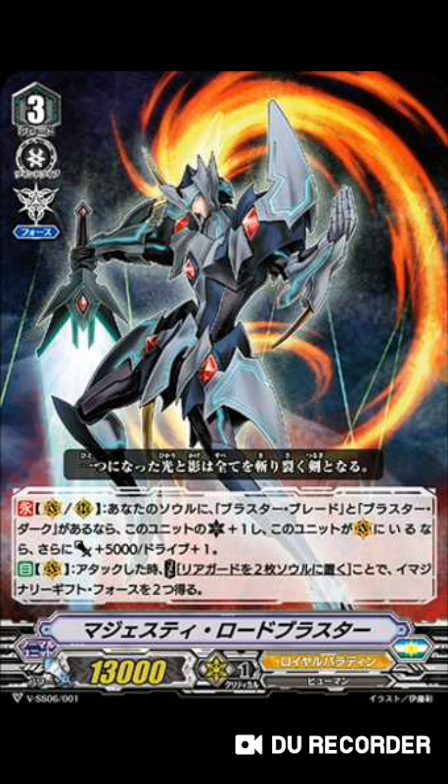The second skill: Auto Vanguard — when it attacks, the cost is to put two rear guards into your soul, and you get two imaginary gift Force. My friend Mario was saying this card pretty much broke Royals. Majesty Lord Blaster is basically like a Mordred 2.0. The difference is Mordred doesn't lose his rear guards, but this unit does — in exchange for two imaginary gift Force. I think that's a fair trade.